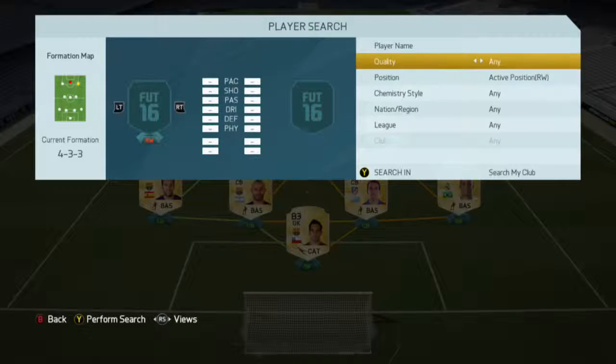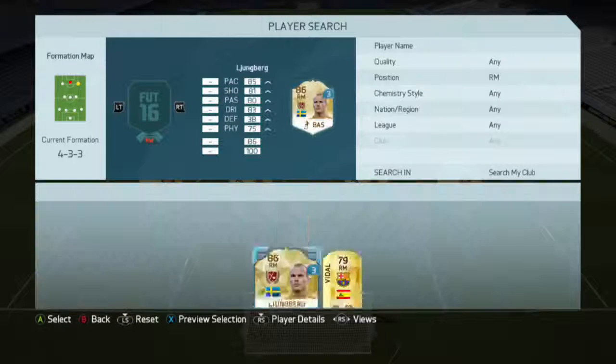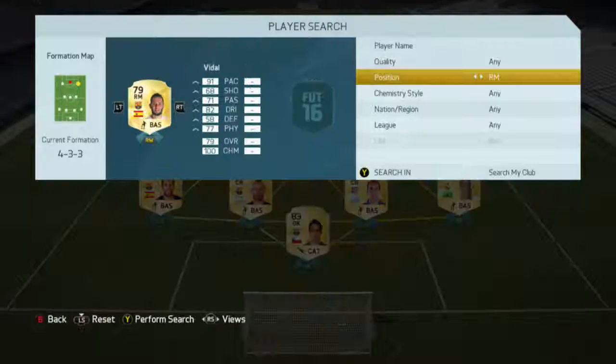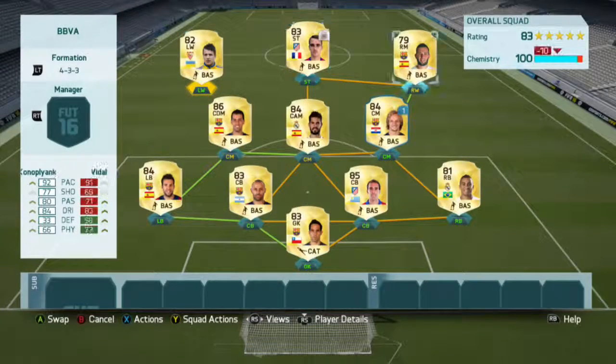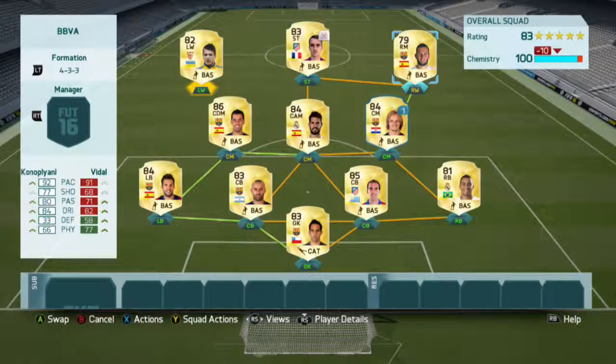In the right wing position we'll be using a right mid, which is Vidal. He's a really pacey player, very similar to Conor Plianca, except he's a bit more physical.